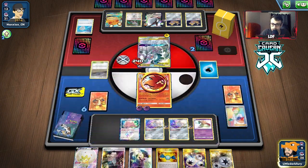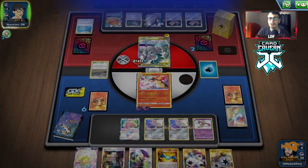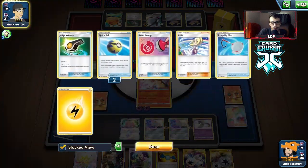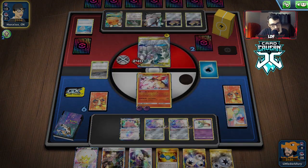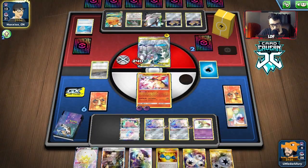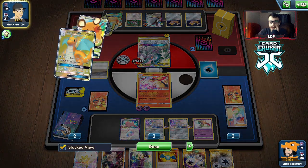Next turn we get Twin Energy, we can boss this and knock it out. I don't even care about the energy on it - I can't do anything with it. Maybe we just knock out the ADP and deal with this thing, but we still take a lot of prizes. As long as they're low on energy we can keep bossing them - that's probably our game plan. Just keep spamming Boss's Orders.